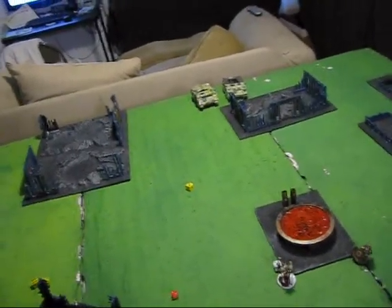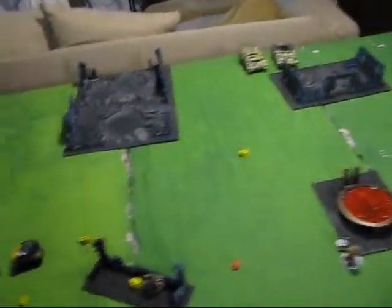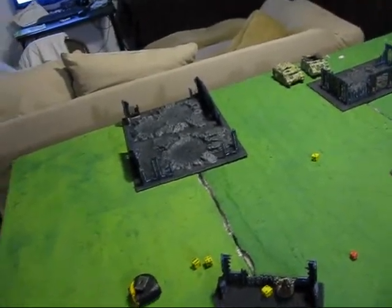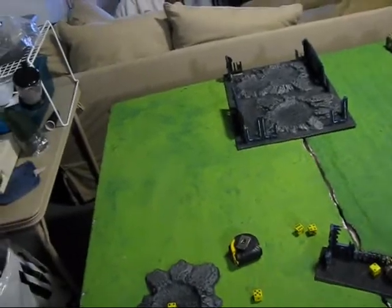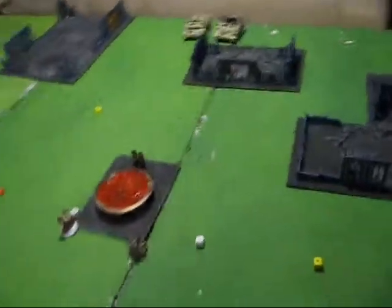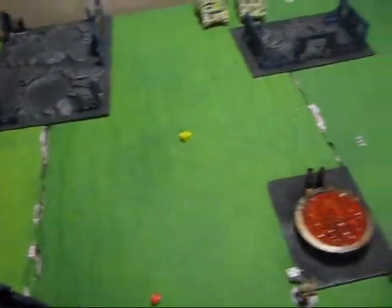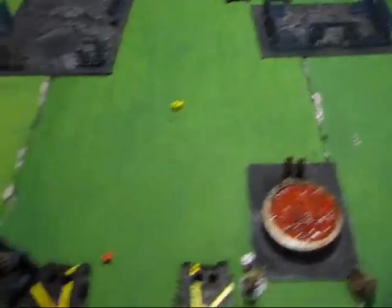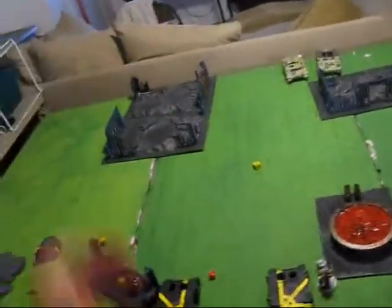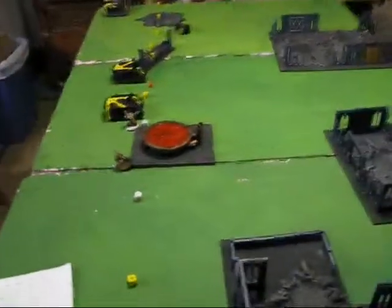Whether I outflank is a big question that'll depend on the situation. I may just drive on and hide my troops. Against a close combat army like an Ork horde, I'll most likely start on the board — put at least two squads on, draw the enemy in, pull one unit back, push the rest back with the sorcerers, and blast them.